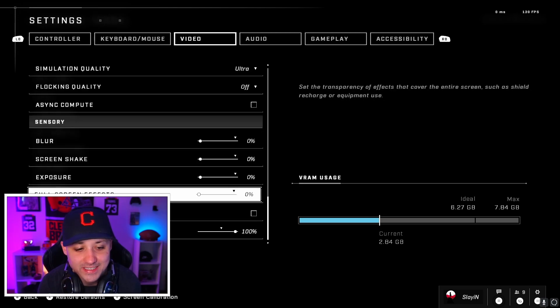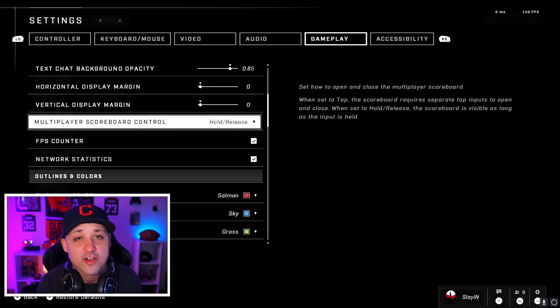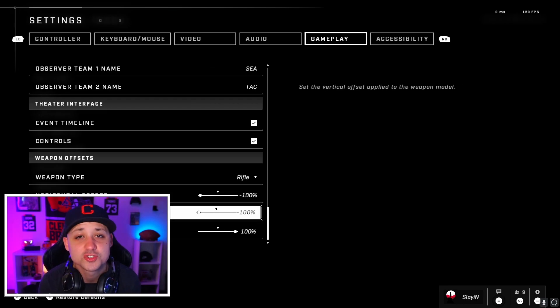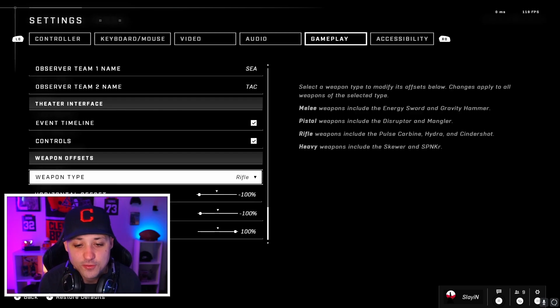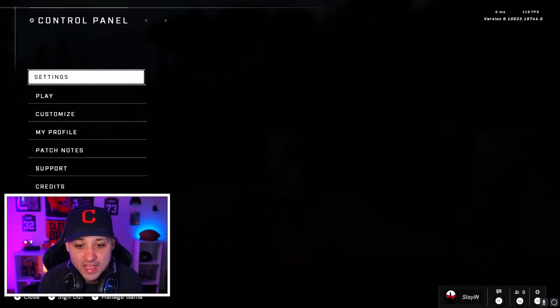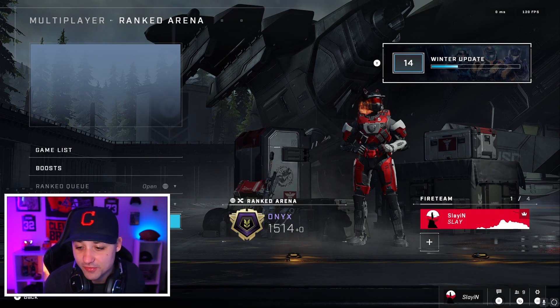Everything is at zero and sharpening is at 100. Speed lines unchecked. Another tip: I like to check how many people are alive so I can make certain pushes and know how many teammates are alive at all times — multiplayer scoreboard set to hold and release is way better. For weapon offsets, my battle rifle is set to negative 100, negative 100, positive 100. Try that out — it's going to be the same for all weapons.